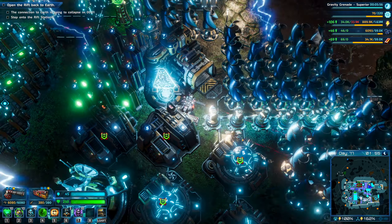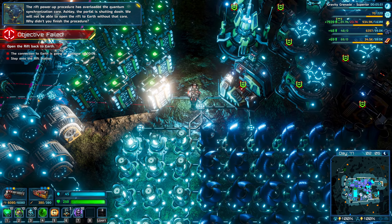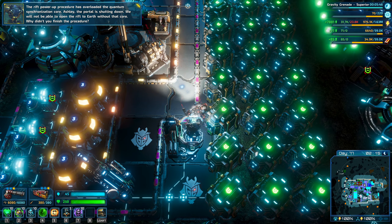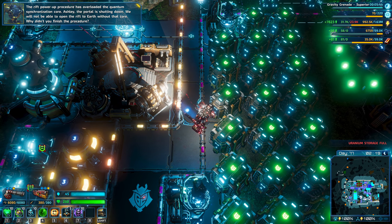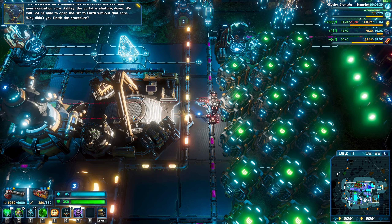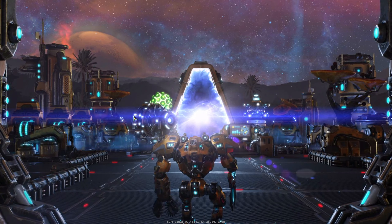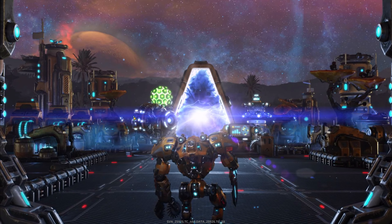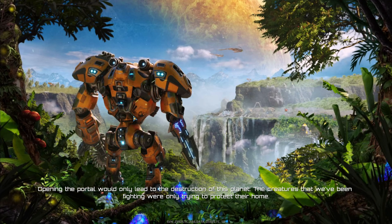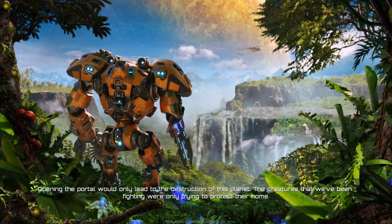We'll be able to get back to Earth. The Rift power procedure has overloaded the quantum synchronization core. Ashley, the portal is destroyed. We will not be able to open the Rift to Earth without that core. Why didn't you finish the procedure? Opening the portal would only lead to the destruction of this planet. The creatures that we've been fighting were only trying to protect their home.